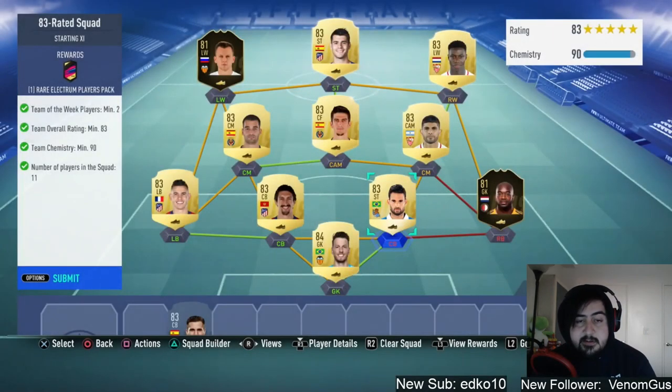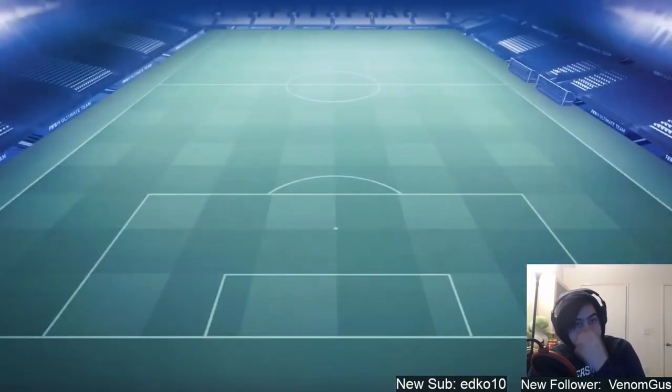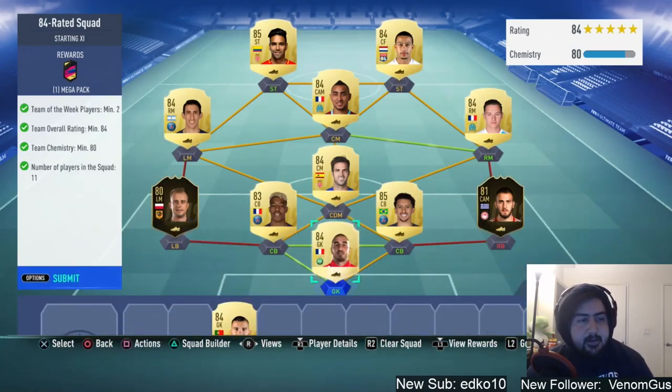We completed the 84-rated squad — we cheated a little bit here. We used informs we already had and Marquinhos we already had. We bought a couple of players: De Maria, Falcao, Fellaini, and Paillette, and we had some untradeables in — Fabregas and Rauf. So we used some untradeables here, but mostly I did pace this for a bit of the team. Going forward I probably won't be able to do that, so this is probably the last team I can get away with it. Let's submit and go into the 85 squad.